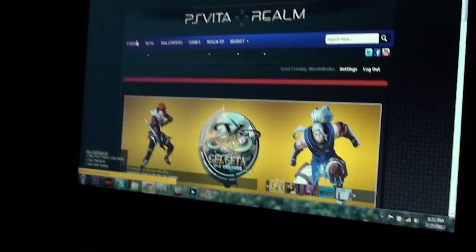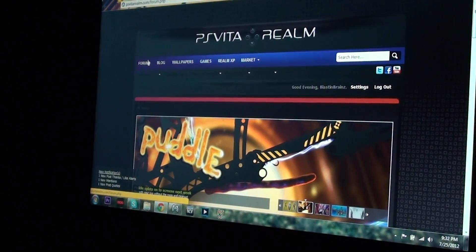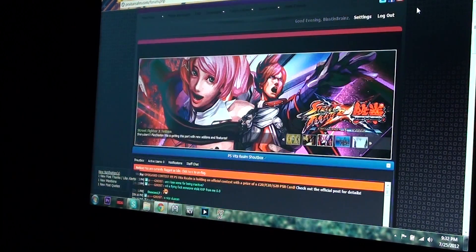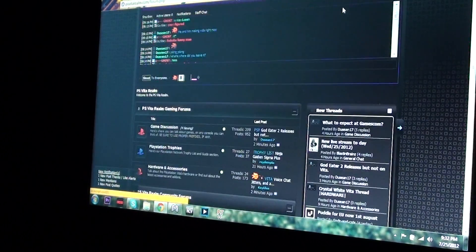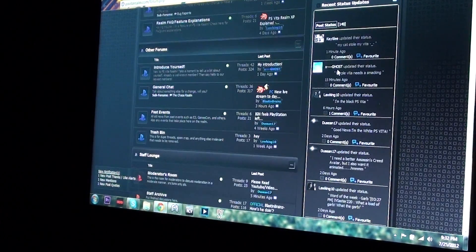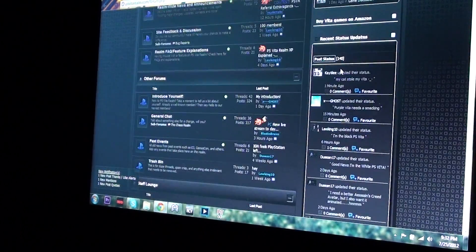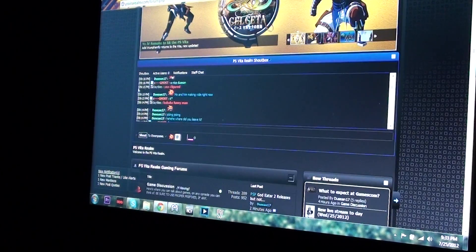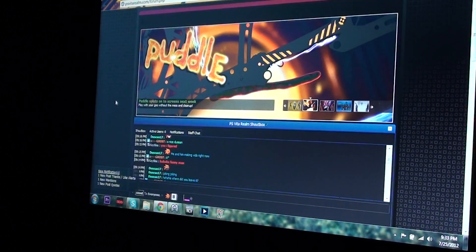We're going to turn it over to this computer here, which is the realm — where I'm doing my videos and what I'm working for now. I'm dedicating my YouTube videos to them. Now you can see what the realm looks like. This is the shout box here where people like to talk and do stuff. You have the forums on the bottom where you do forums and all that good stuff — basically where you can post whatever you'd like, with different discussions. You can also go into the news section, which is blog, wallpapers, games. You get realm XP to enter contests and all that good stuff. This is basically a quick look at the website.